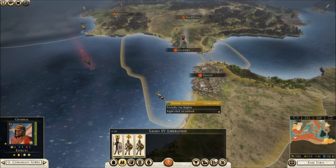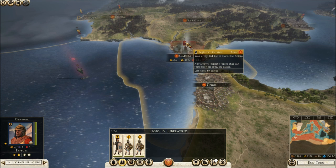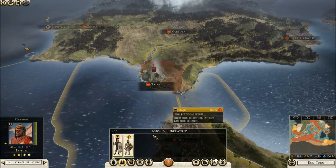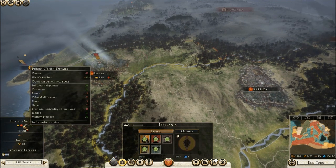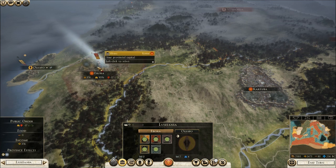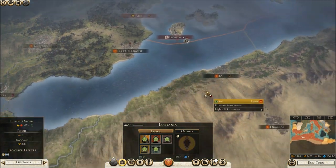The issue now is can we get far enough out there to attack him? No, that's a bit unfortunate. I'm going to disband one of you because I don't want to pay you guys, but I'll keep the other one around just in case. Ibora has a plus two public order, but 20 of that is military presence, so we can't leave for a little while. Which is unfortunate because I need that legion. Over here — this whole situation here is not great.